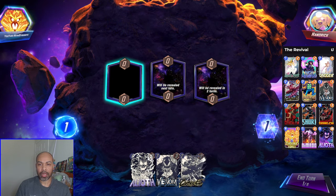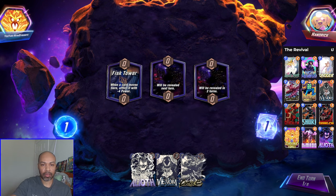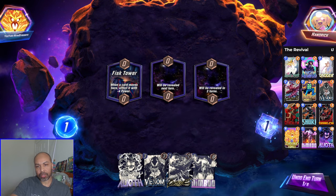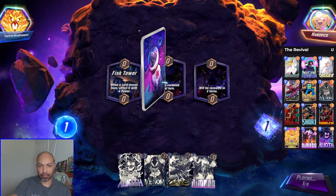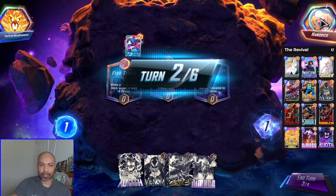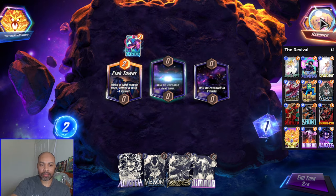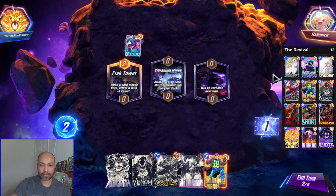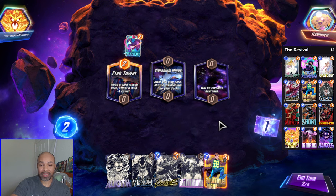Okay, next up we have Hand Rick. Disc Tower — so that means Ghost Spider is off the table. We are going up against Mill, therefore Phoenix Force is off the table.